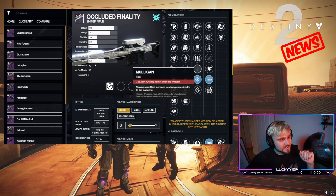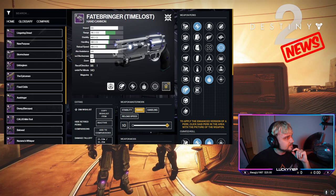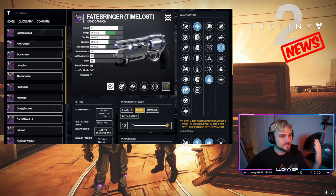The last Iron Banner weapon is the Occluded Finality. Not a lot of people use it anymore, but it was extremely good when high-zoom snipers were meta. Snapshot and opening shot is still a really good sniper roll and definitely worth hanging on to if you snag one while grinding Iron Banner Rift this week.